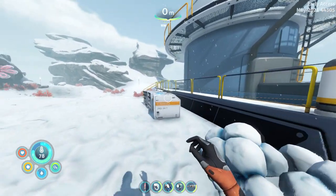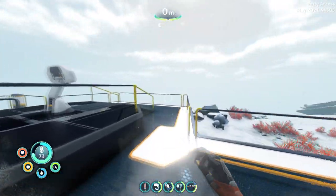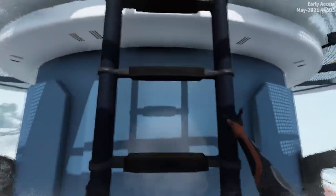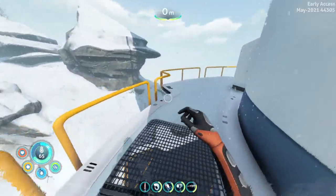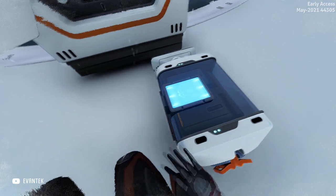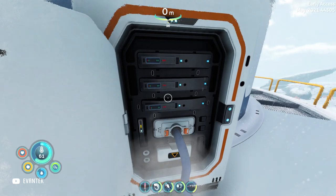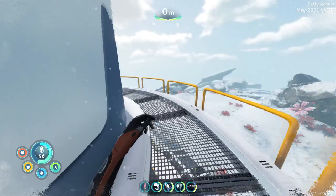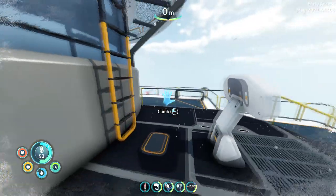Now that we are at the radio tower we are going to enter through here and climb this ladder to get to the service module. On the back of this platform you will find the service module, which needs a test override module to disable the tower itself. Once we are plugged in with the service module, we are going to go back to the terminal where we will enable the test mode.